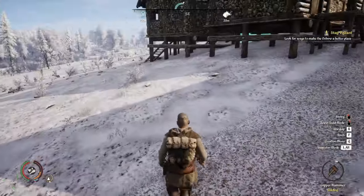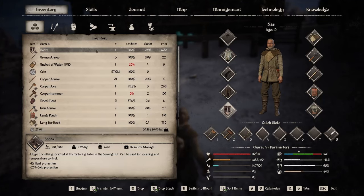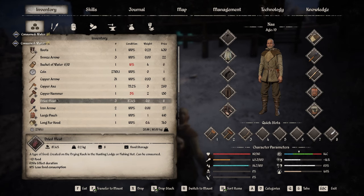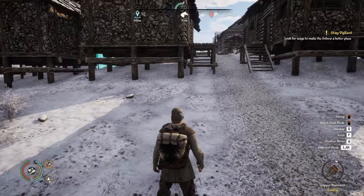I need some water. Bucket of water — let's drink a little bit of water. How's our meat? 84% condition — we'll eat some meat. Not going to eat an iron arrow; that would kind of defeat the purpose.